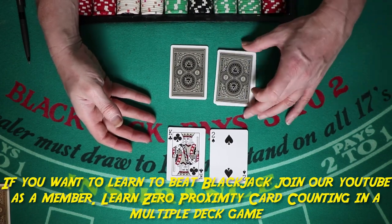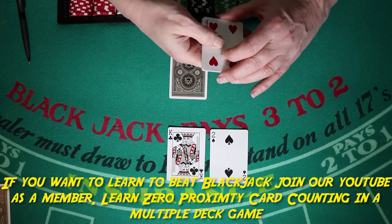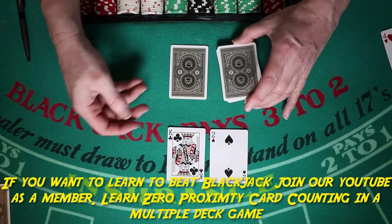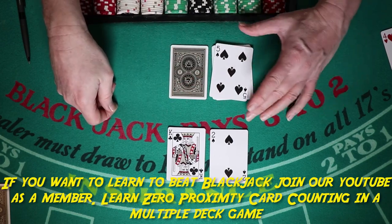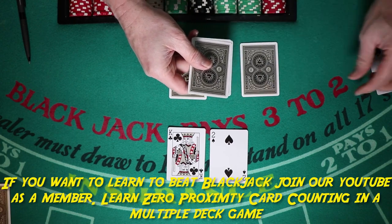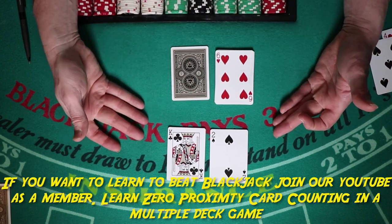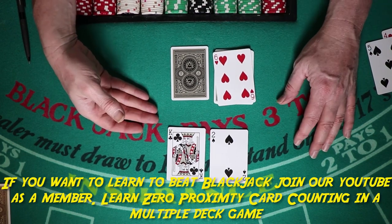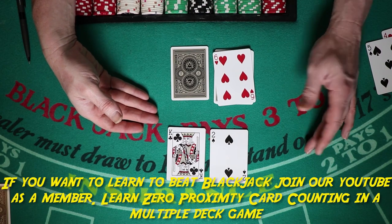Against a four, you're going to stand. Against a five, you're going to stand. Against a six, you're going to stand and hope the dealer breaks. By the way, that's the only way you can win when you have a stiff hand — if the dealer breaks.